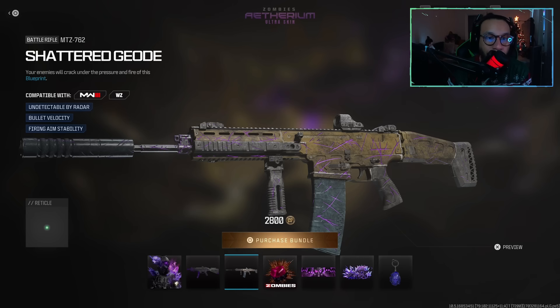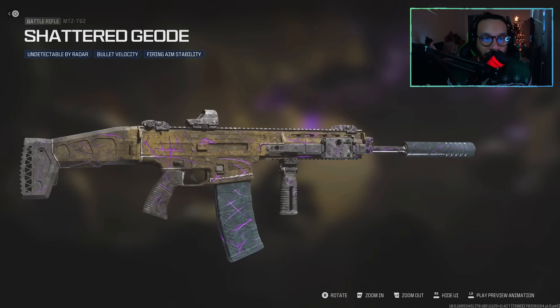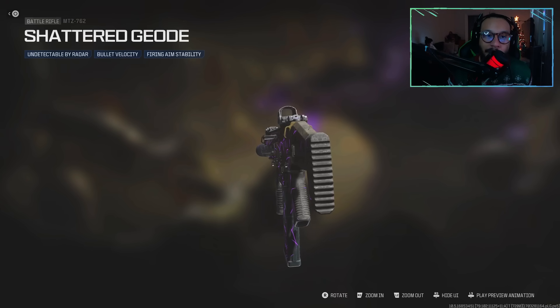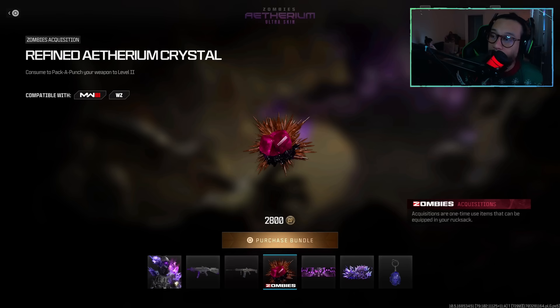We also get a blueprint for the MTZ 762 called Shattered Geode. It's not necessarily an animated blueprint but it does have purple scratch marks on it which kind of glows a little bit. It says 'your enemies will crack under the pressure and fire of this blueprint,' featuring undetectable by radar thanks to the suppressor, bullet velocity, and firing aim stability. Here's the build and a full 360 — you can tell in the right light it has some brightness to it on the purple scratches.